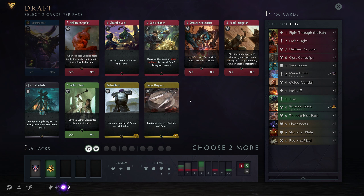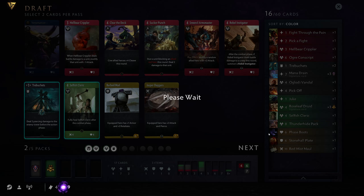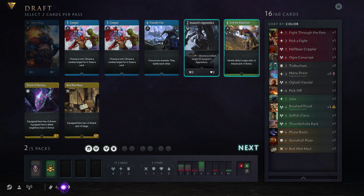As for the good cards here, we can pick another Trebuchet. The more you have, the better they get, right? The rest of the cards aren't really fantastic. I guess I'll pick a Selfish Cleric just because I need more green, along with my Treant. Gogur Magi would have been nice. I'm going to go with Assassin's Apprentice and Arm the Rebellion here — both solid cards.